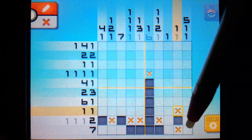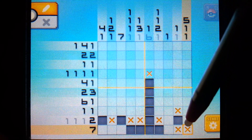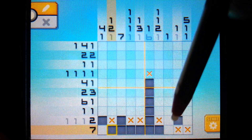This also helps us with the number seven, because you'll see we have a single pixel over here which will not be filled in, because any filled-in pixels in this row have to connect to the initial seven, so we can fill in an X. This also tells us that if the squares were to start here - counting out five - we know we can fill in two more, because no matter if it starts here or ends here, these six will always be filled in.